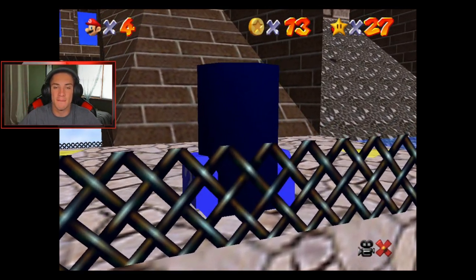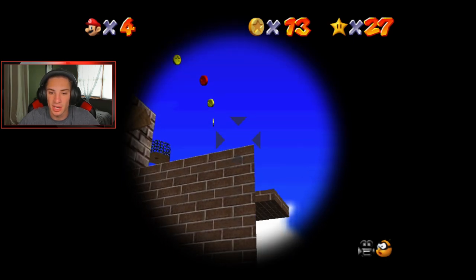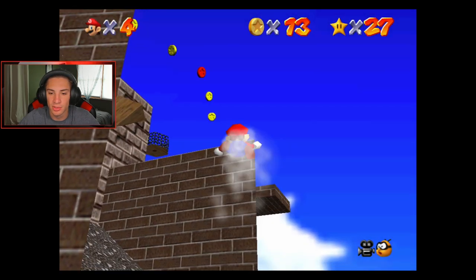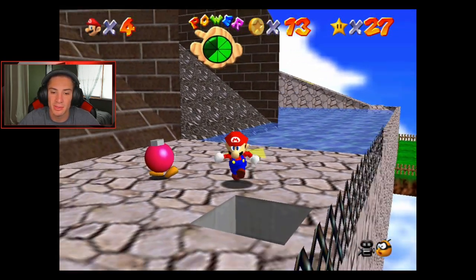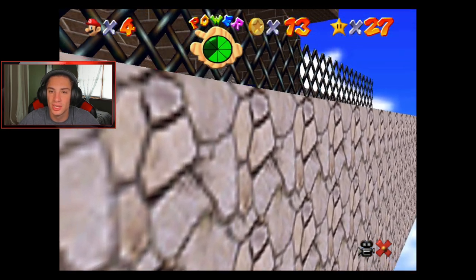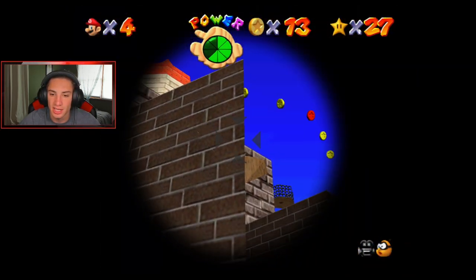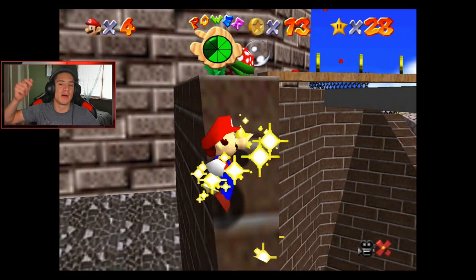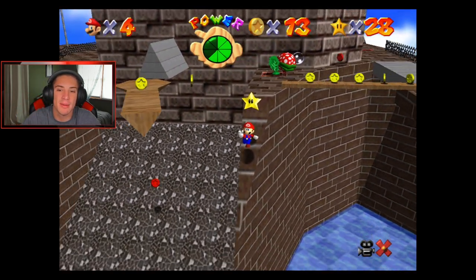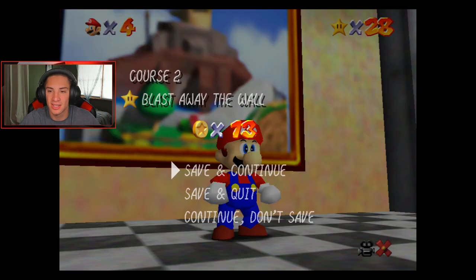One power star we cannot get yet is the one in Jolly Roger's Bay through the slipstream, because we have to unlock the metal cap and we don't unlock that till later in the game. But here we go — aim a little higher like this and boom, it breaks the wall open! You can see the little power star. We gotta aim and shoot ourselves right into that power star. Get it — that's money! First power star for the video, easy. And we're completely done with that world — all hundred coins, all the power stars done.